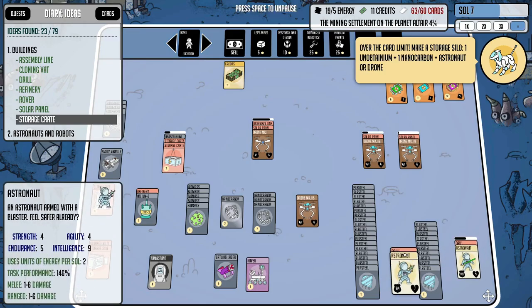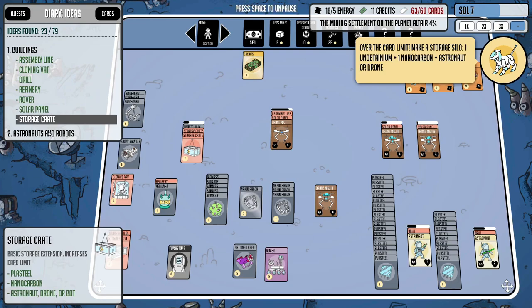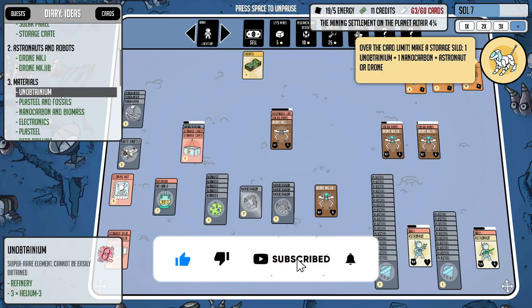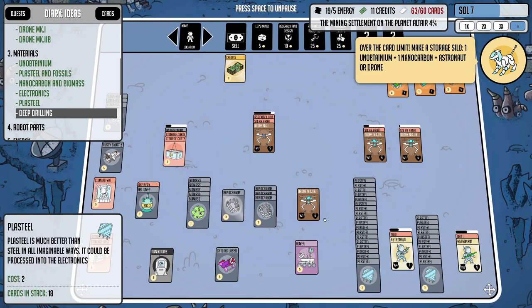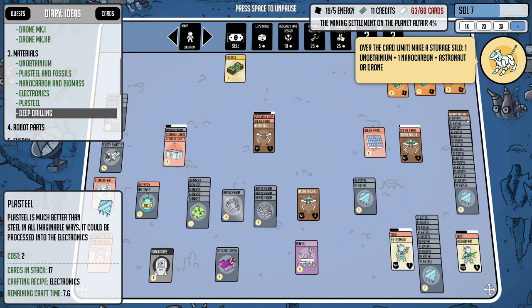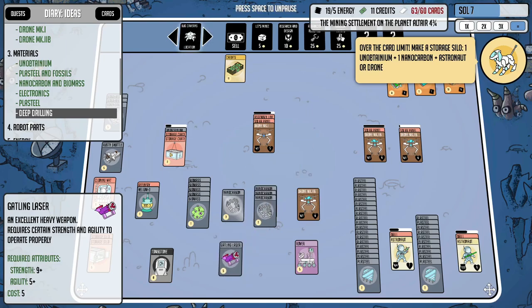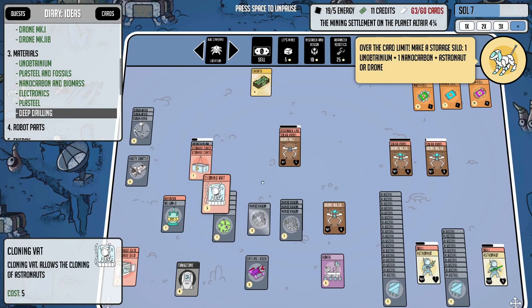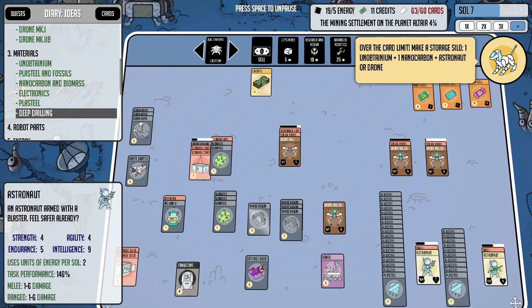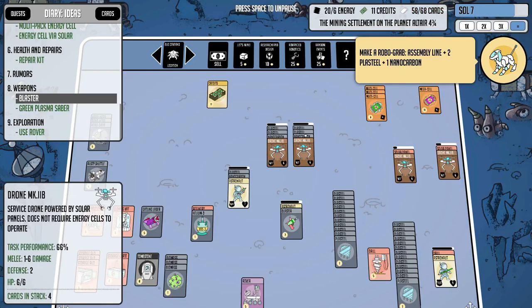We do have a couple drills and an obscene amount of plasteel right now. One thing we aren't getting a lot of is helium 3 — I'm wondering if there's a way to specifically get that. I could take one of the astronauts and drop them on the rover, but I'm a little nervous to do that. What we should do is build two more solar panels, put our droids on those, keep the energy production going like crazy, then clone up another three astronauts, get them armored up, and start hitting the bug caverns.